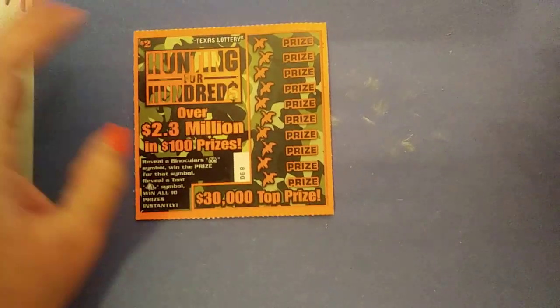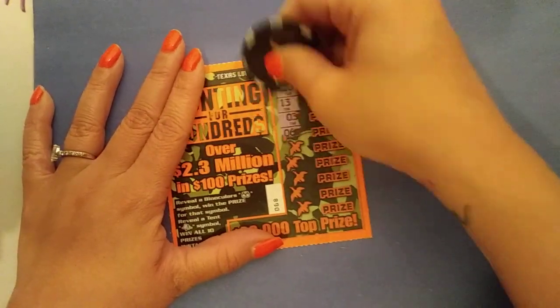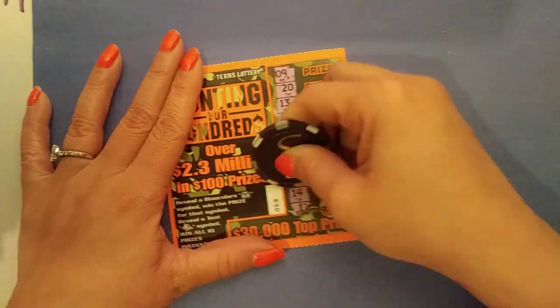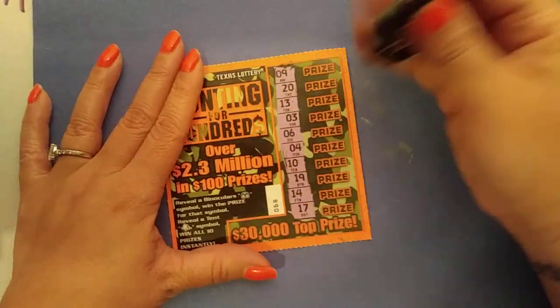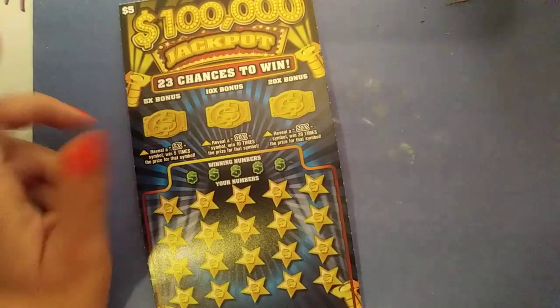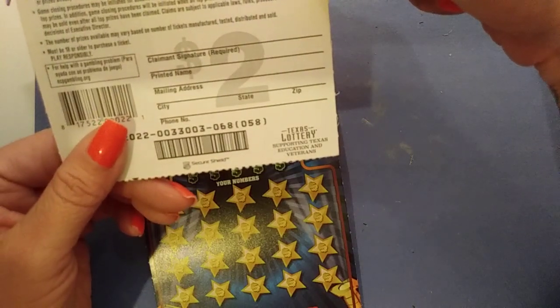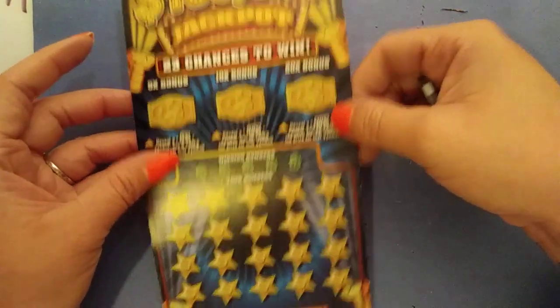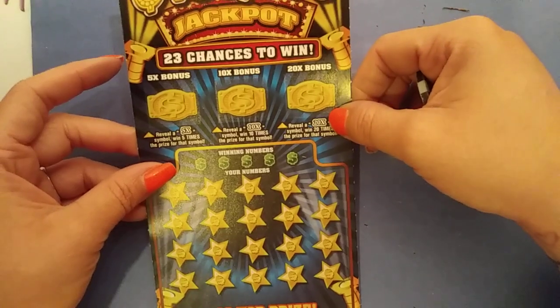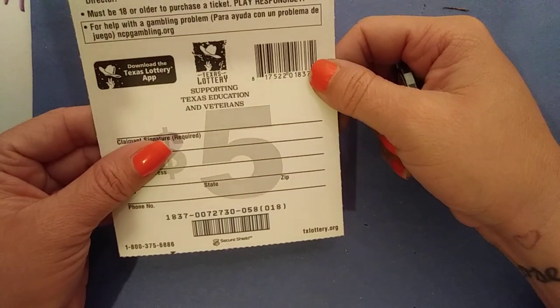All right, here we go. Yeah, I know what we're looking for — symbols. All right, nothing. Ticket 8, nope. 68, 0033, 003. $5, 100,000 jackpot. Ticket 58, 0072730.